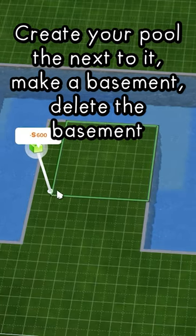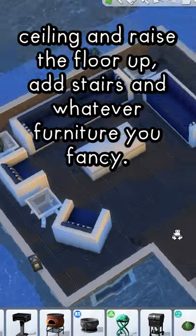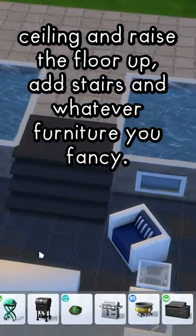Create your pool, then next to it make a basement. Delete the basement ceiling and raise the floor up. Add stairs and whatever furniture you fancy.